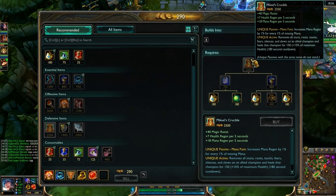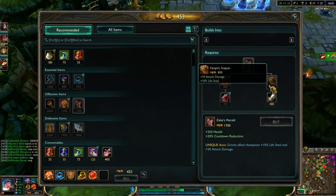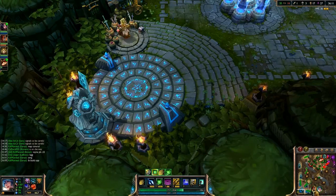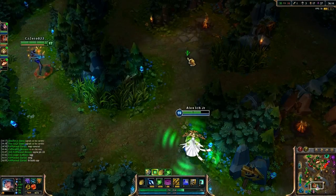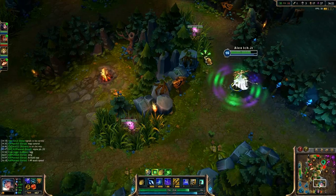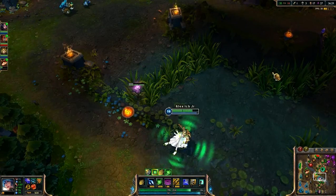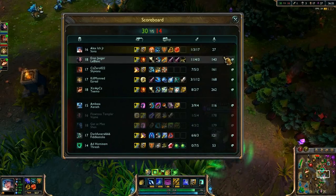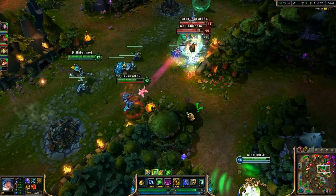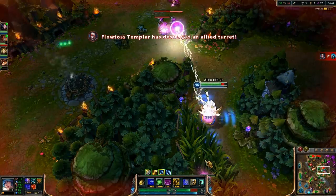By the way Riot, if you're watching this video, I have a suggestion: for Zeke's Herald, change the tier 2 ingredients — no one wants Vampiric Scepter. It's useless and costly. 1.49 attack speed on LeBlanc is pretty good. I wouldn't consider this a real hybrid because she's not looking for attack damage — she's looking for attack speed, and the rest goes into magic. It's more like an AP build focused on auto-attacking to win.